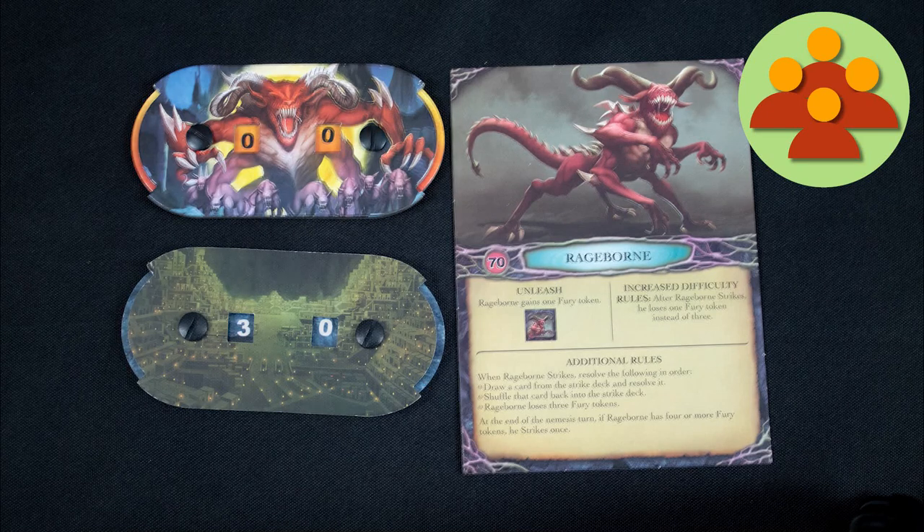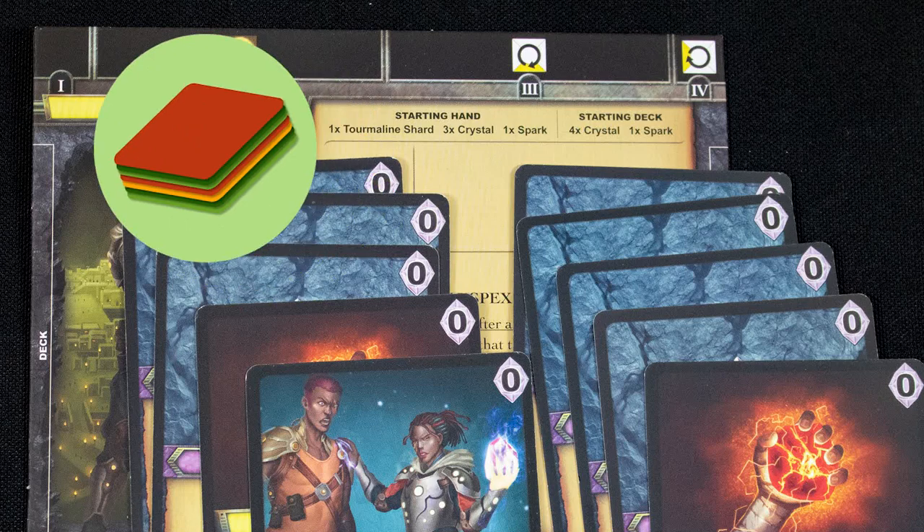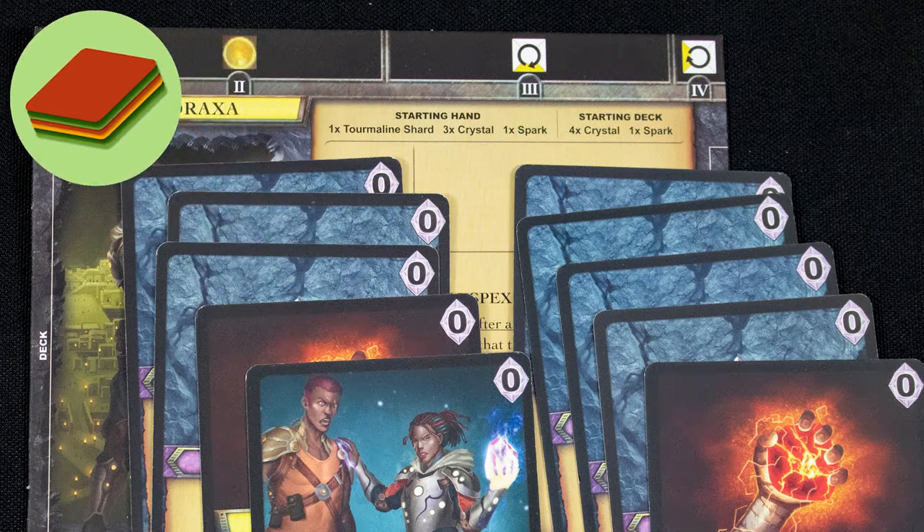You all win if you manage to reduce your enemy's health to zero. You lose if the health of the city is reduced to zero or if your character's health is zero. This is a deck-building game: you start with a standard deck of cards and improve it throughout the game.